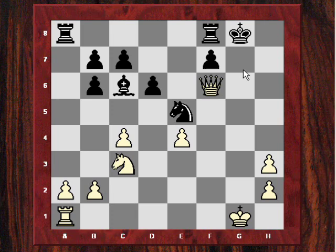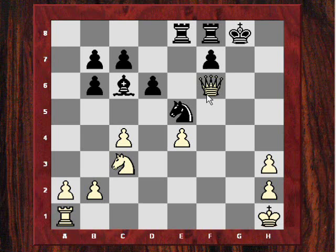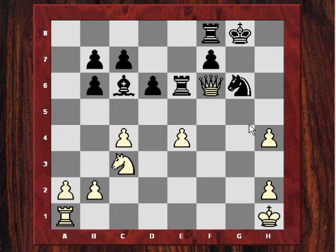Rae8, and now Kh1 again with the menacing threat of Rg1+, so the attack continues with just rook and queen. After Ng6, Kasparov starts throwing in the kitchen sink - these two pawns. He uses his h-pawn, the one on h3. After Re6, Qg5 - the threat now is h5. Short is continually under pressure. After Rf8, h5.